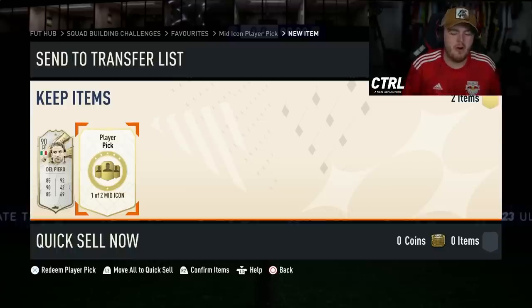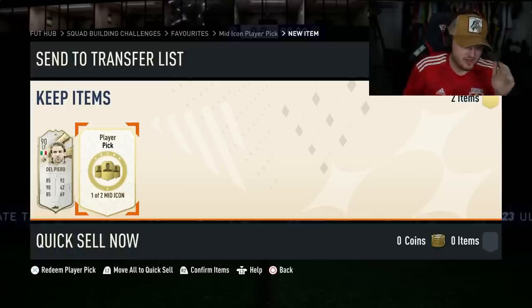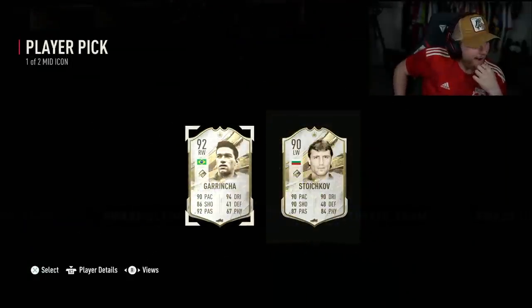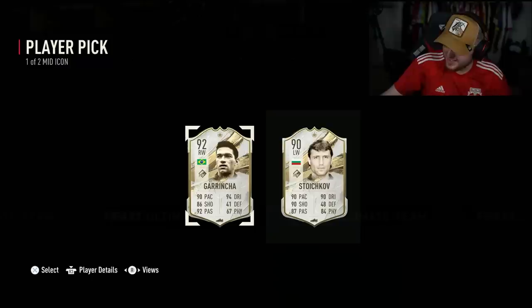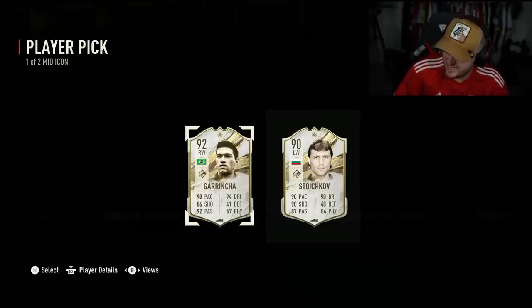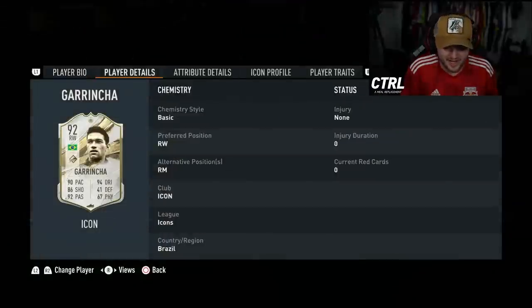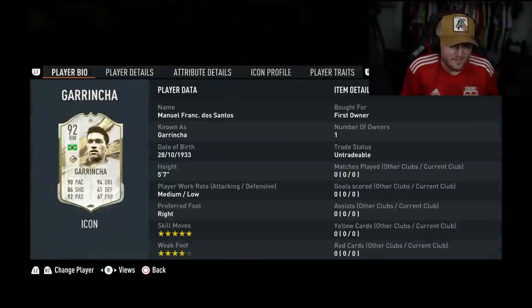Second mid-icon player pick. You know what? It's not bad, is it? Sorry, I'm ill. I've definitely had worse. What's Mid-Gorincha going for these days? 885,000 coins. Wow, that is a W, to be honest. So our first two - we got ourselves Mid-Del Piero and Mid-Gorincha. Not bad at all. I'm very happy with that.